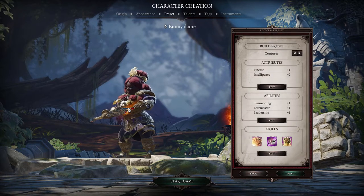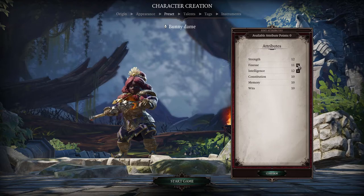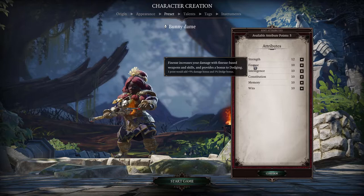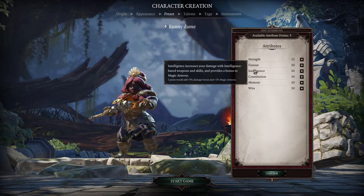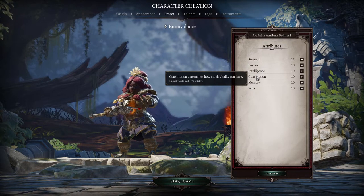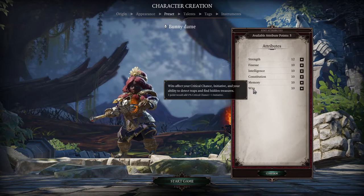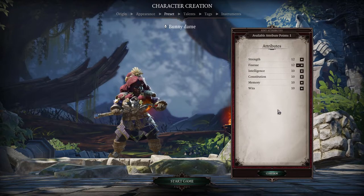You can edit the name here — we'll call her Bunny Dame. Now in build presets we can change the preset or edit manually. Looking at attributes: strength gives bonus to weapon skills and physical armor; finesse gives weapon skills and bonus dodge; intelligence gives bonus to magic armor and magic damage; constitution gives vitality; memory gives extra skill slots; and wit gives initiative and critical chance.